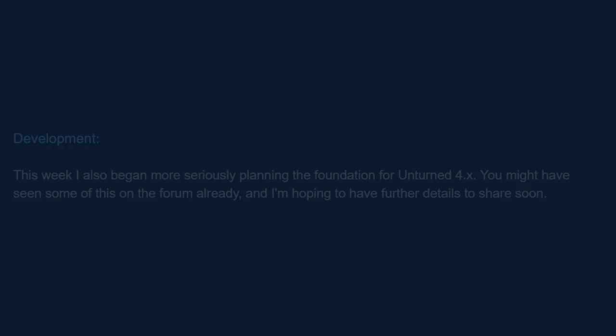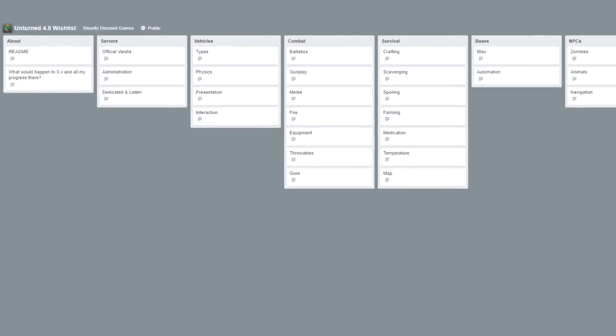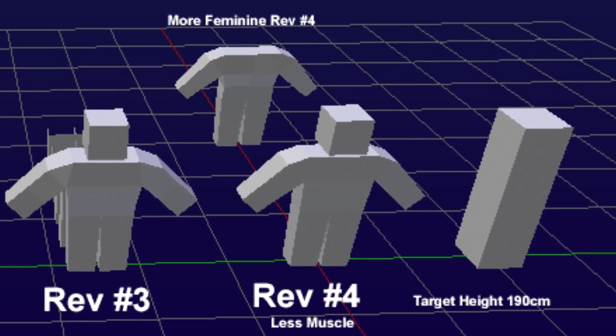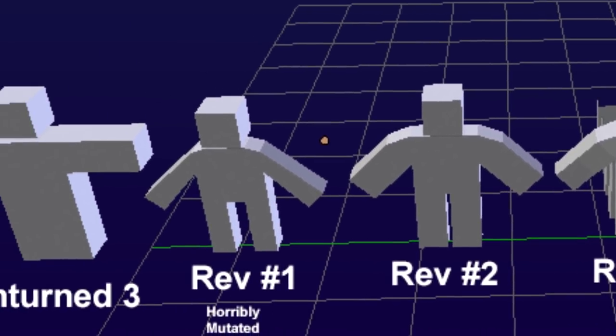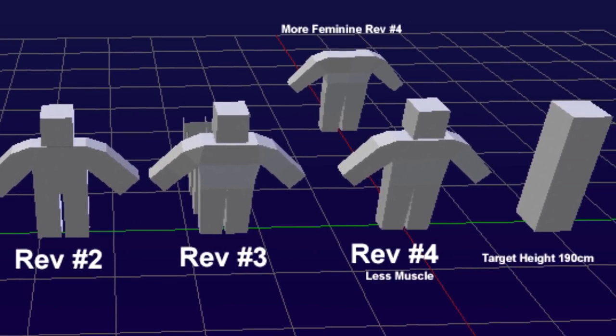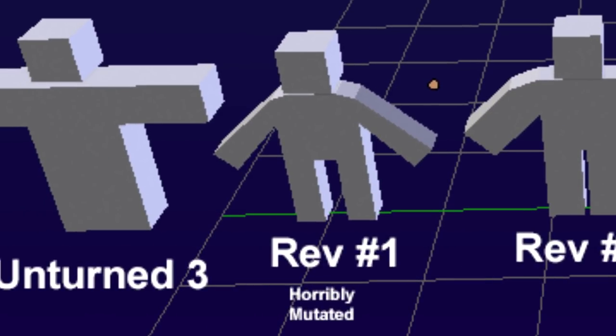Nelson started experimenting with a few different possible designs for a new character model, showing an image with different prototype character models positioned next to the current Unturned 3.0 model. The 3.0 model on the left is very square, large, boxy — arguably a little too fat, which was the biggest complaint about the mesh. He moved along with revisions 1 through 4: the first is described as 'horribly mutated' with a big thigh gap and weirdly shaped arms. Nelson's favorite, as well as mine, is revision number four.